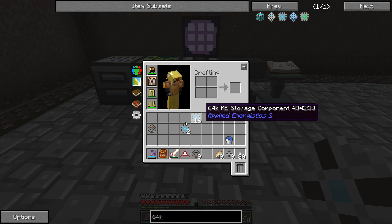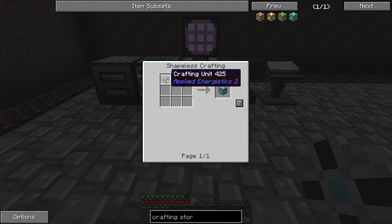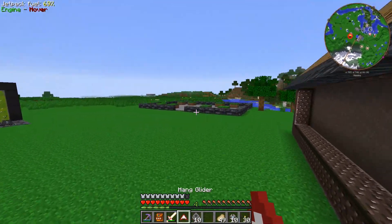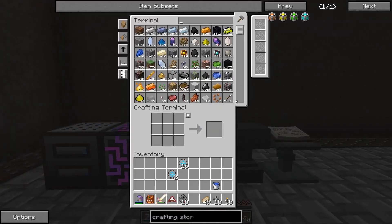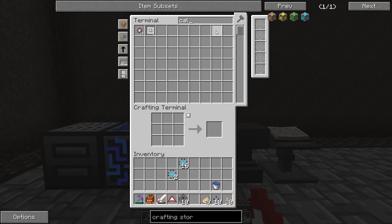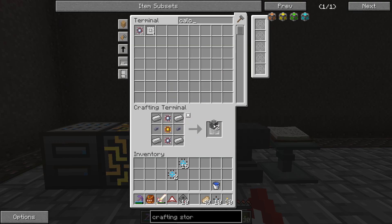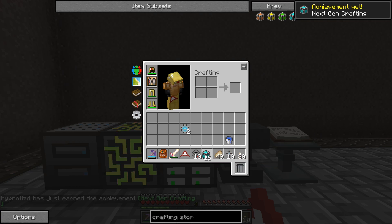We also have to make crafting components - specifically the crafting units. We need 16 of the crafting units. That's more calculation logic and calculation processors. We have a stack of the calculation processors - I think we have enough to do this. Let's go ahead - we might not have enough glass cables. Oh yeah, we got enough in there, nice. So we can do that, and put those together - there's our 64k crafting storage. We also have to make the crafting co-processor - that's more of those crafting units and then engineering processors. We have about 300 of those. I've been busy, guys.